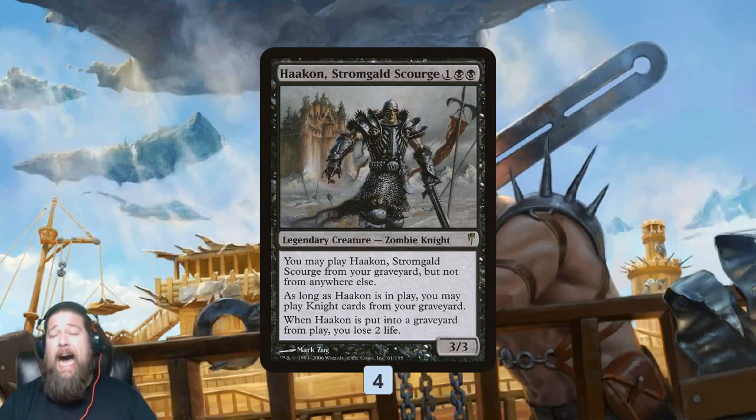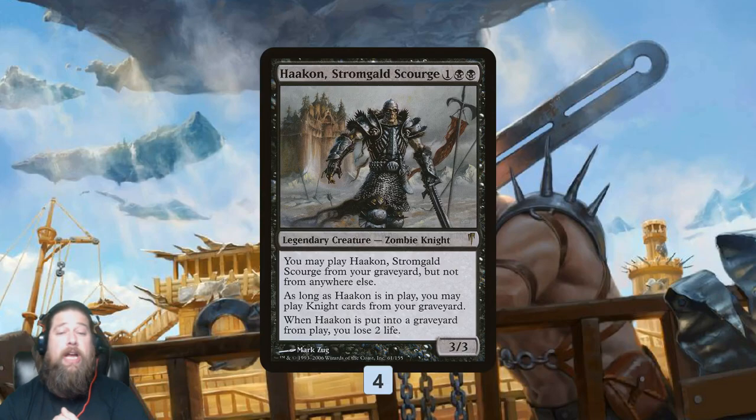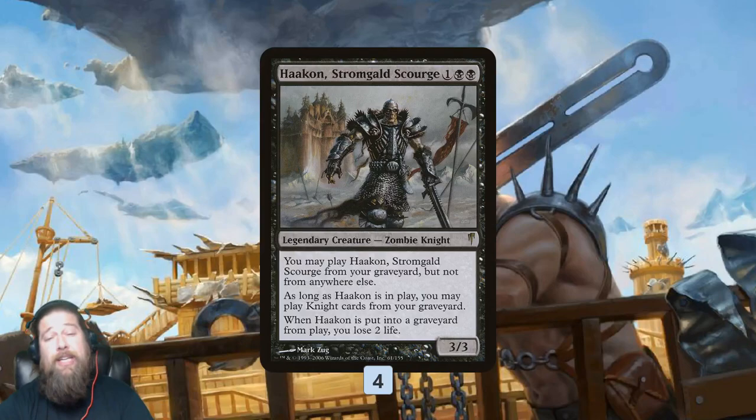So Hakann is obviously really powerful. Being able to cast Knights from our graveyard is the engine that drives our combo today, but we gotta build around it a bit, because we can't just cast it from our hand — so we either need to find a way to cheat it into play or get it in our graveyard.